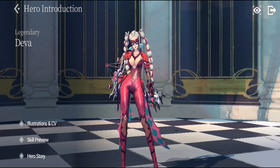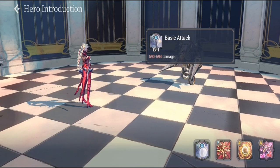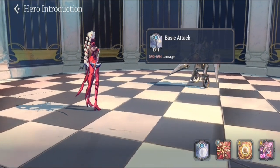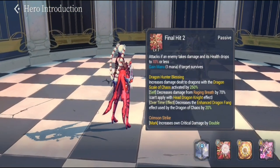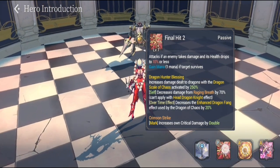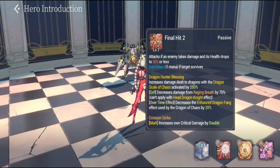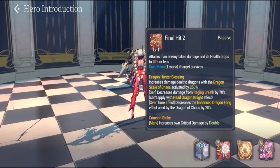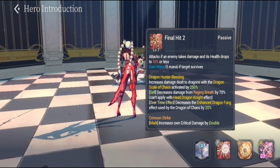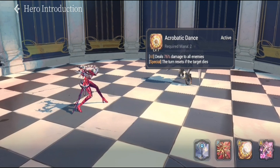Looking at her skills: her basic attack deals 590 to 694 damage. Her passive is the Dragon Hunter Blessing with final hit, but the most important stat is the increase on critical damage by double through Crimson Strike. This is why you need the FC version of Deva for her to really shine.